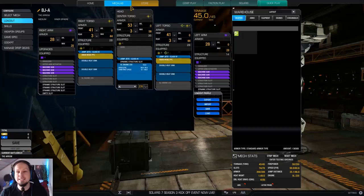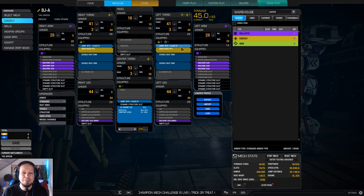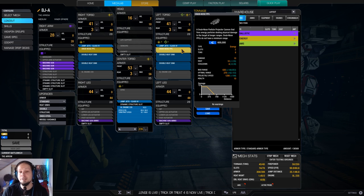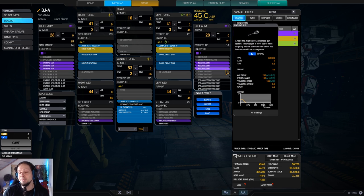Now, the Arrow has six ballistic hardpoints, which we filled up with regular machine guns, and we have two snub-nosed PPCs. So we are going down the short-range approach. We have a range of about 300 meters, or 330 for the snub-nosed PPCs, and our machine guns fire at 146 meters. That means that in order to get the machine guns on point, we have to be really, really close.